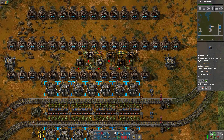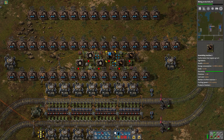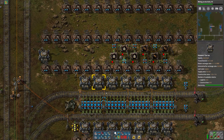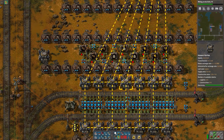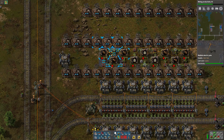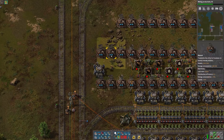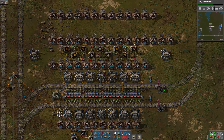We can eliminate those beacons. And I'll change these to 1200 as I did with the others. Then we will copy that and duplicate it over here on the other side. One power pole there, and then we can get rid of these beacons.